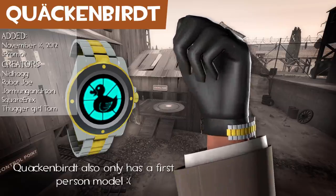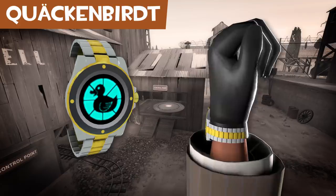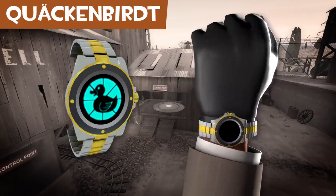The Quackenbird is a promo item for Hitman Absolution. I'm not too sure about the reference on this one since I haven't played any of the Hitman games.